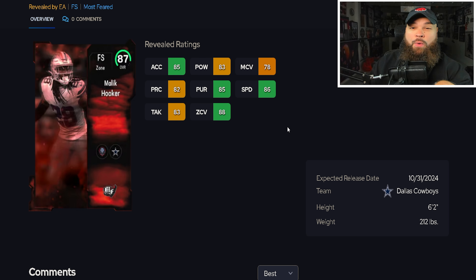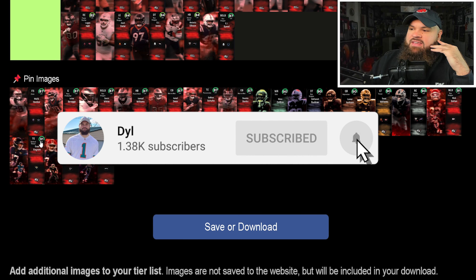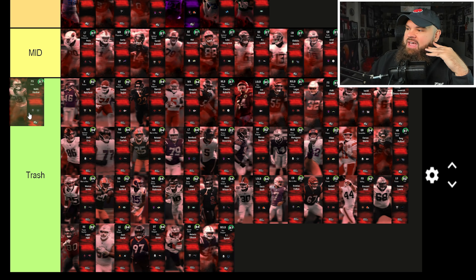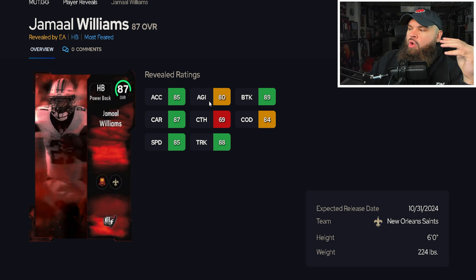Every card we're covering now is dropping today around 1:30 PM Eastern. First up is Malik Hooker — six-foot-two, 86 speed, 88 zone. Not the worst card; you can get the zone up to 90, and at that point I'd slightly place him in the mid tier as a budget option.